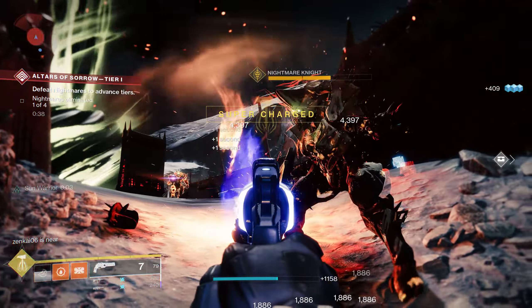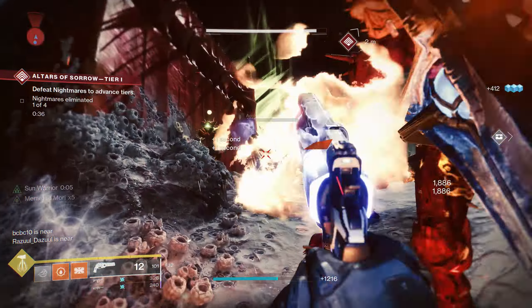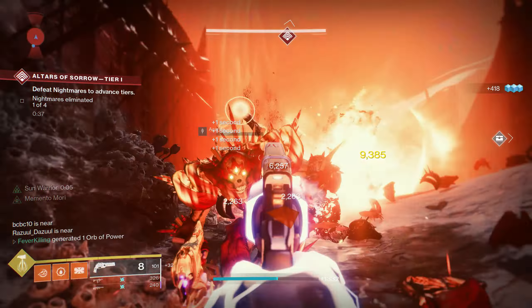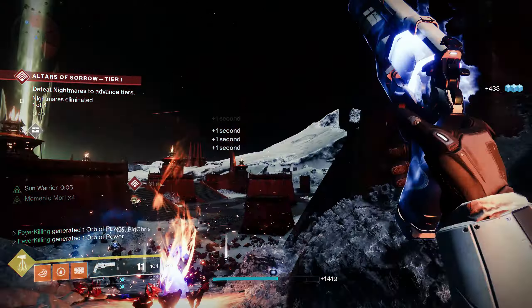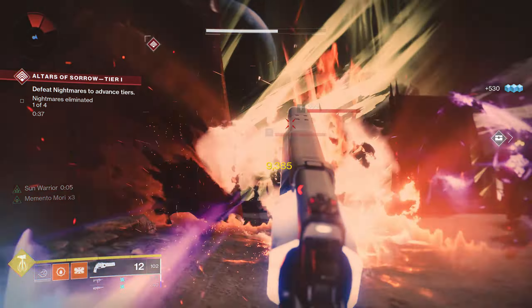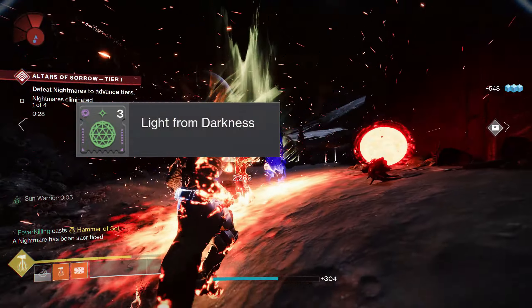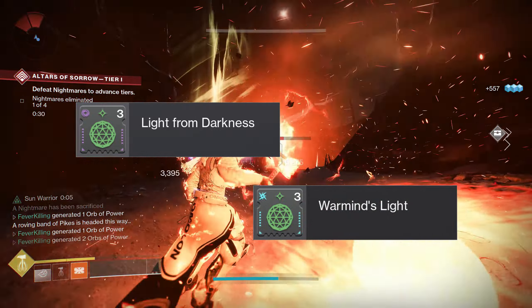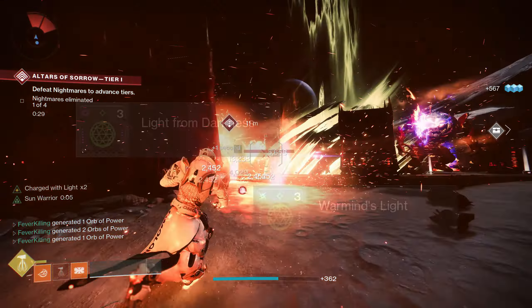From here you have several choices depending on if you want to go more into a Charged Light or Warmind heavy build. I tend to go more into the Warmind Cells because there's something about seeing a little glowy ball of destruction in action — it just hits me in the feelers every time. For the Warmind heavy hybrid build, I would recommend Light from Darkness or Warmind's Light. Not only can these mods blow stuff up, they can also make you Charged with Light from the Warmind Cells themselves.